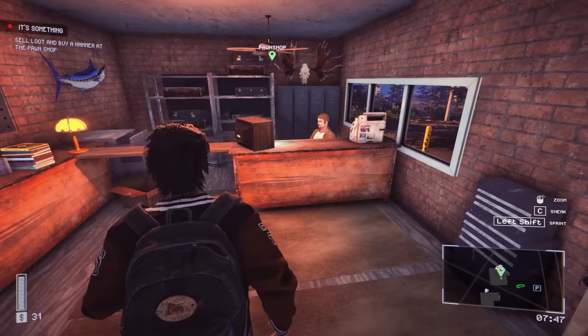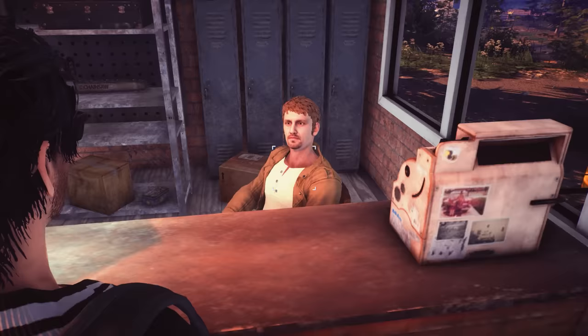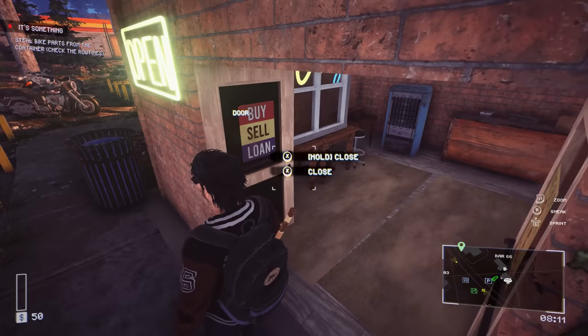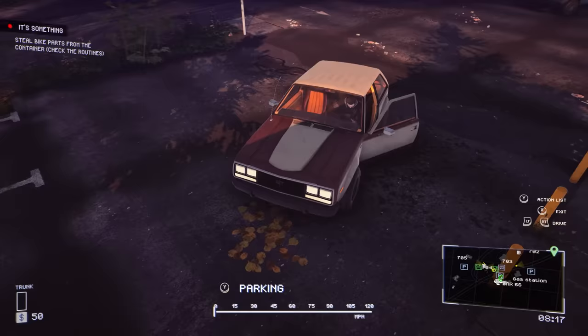What do you have for sale? So here we can sell things to him and make our money. You can buy a hammer - that's pretty straightforward, not very difficult at all. Steal bike parts from the container, check the routines. We have to sleep until it's midnight again.